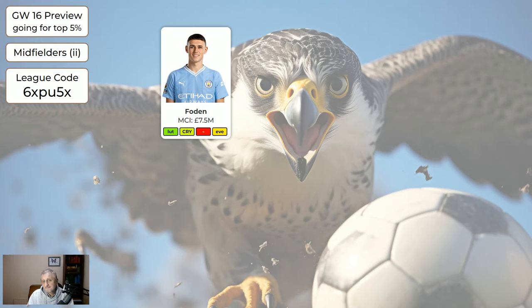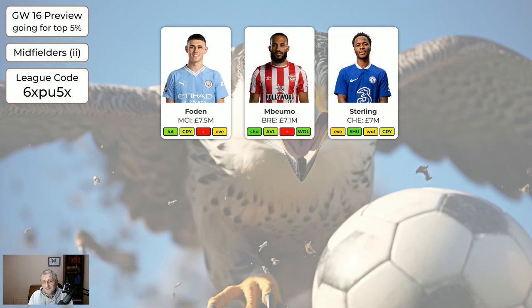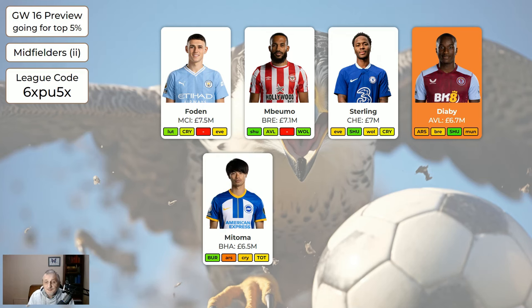Now the cheaper midfielders. Foden's all right but he's missing in two weeks' time. Mbomo's all right but also missing in two weeks' time. Sterling is good and Chelsea are coming up to some good fixtures. Diaby's not getting enough minutes to warrant holding on to him — even though Villa are home to Sheffield United in game week 18, if you've got enough people playing that week it's fine to move him on. Mbomo is good at home to Burnley and I'd be very happy having him at the moment.